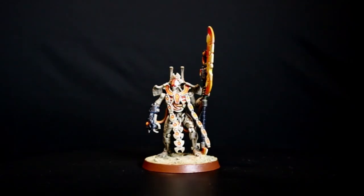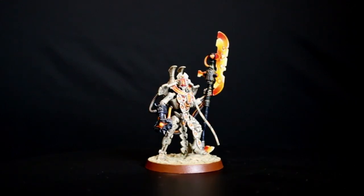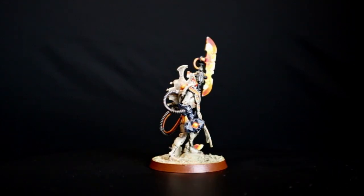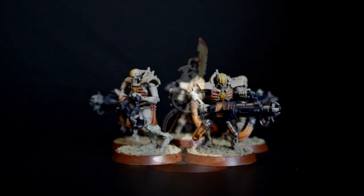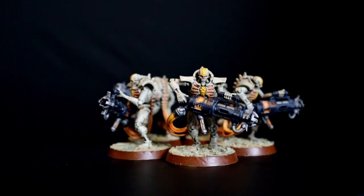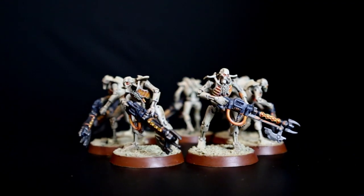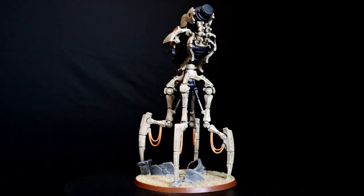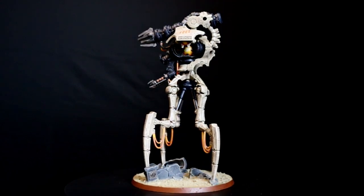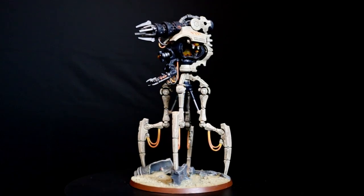It also allows me to activate both directives of the Protocol of the Vengeful Stars. The general of the army is the Overlord, equipped with the Staff of Light and the Resurrection Orb. As general trait I chose Merciless Tyrant, which gives him plus 1 to strength and attacks. The relic I gave him is Voltaic Staff. Next are the Immortals armed with Gauss Blaster, then 11 Necron Warriors with Gauss Reaper, and finally the Canoptek Doomstalker with Twin Gauss Flayer and Doomsday Blaster, which has low power when it moves and high power when it doesn't.